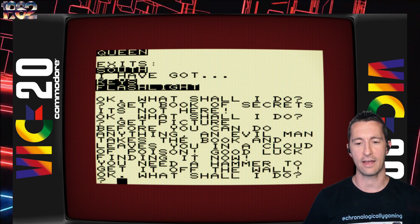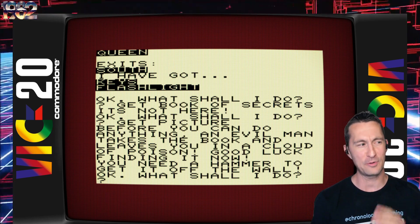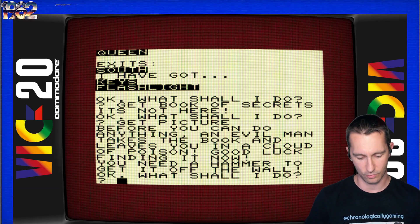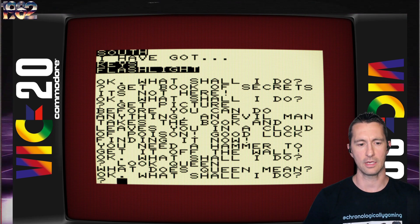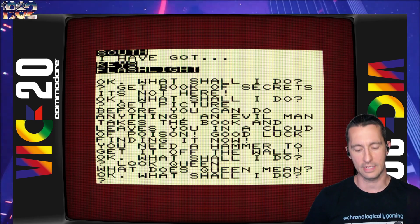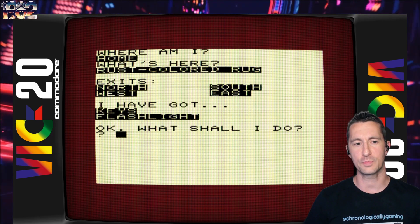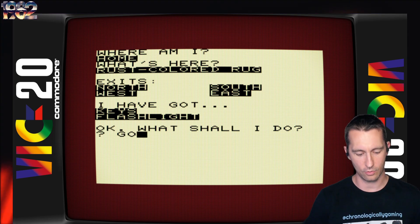Before you can do anything, an evil man takes the book and leaves you in a cloud of poison. Good luck finding it now. You need a hammer to get it off the wall. What happened? Someone came and took this from us, and now we need a hammer we don't have. What about 'look queen'? Is the queen really here? Doesn't understand that either. Well, it had a nice premise at least. So now let's try 'go east.'